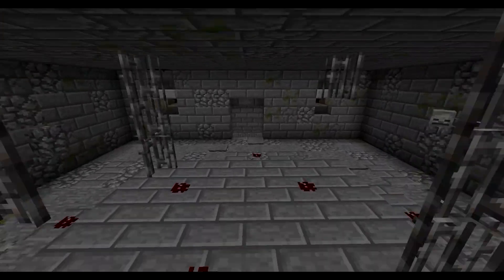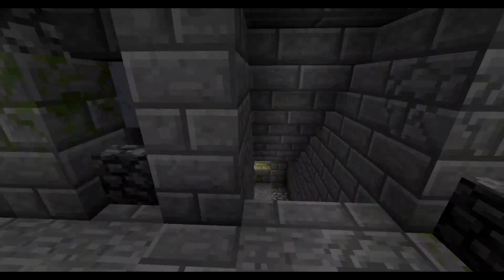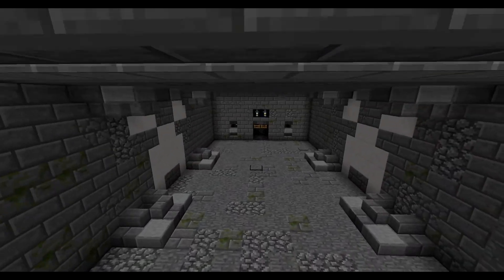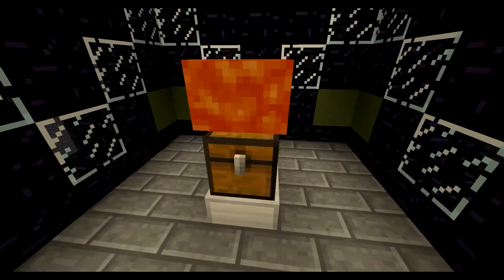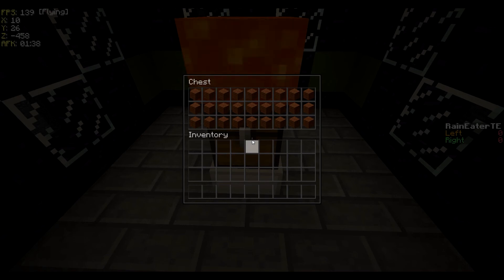The dungeon gets progressively more difficult as players get closer to the wool, starting off with a small amount of spawners, and ending with a final room filled with armored mobs, witches, and cave spiders, among other things. Braving this PvE wool will reward players with the brown wool.